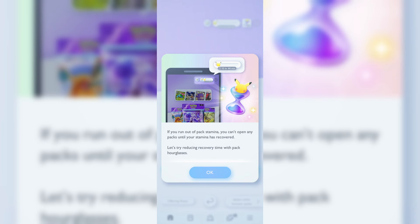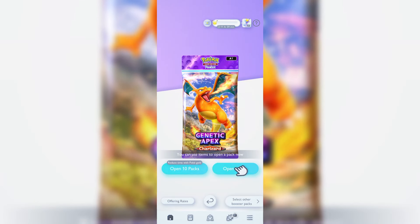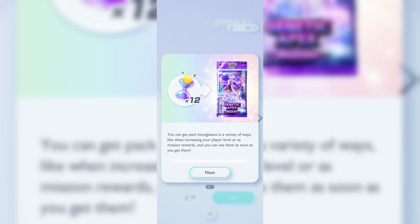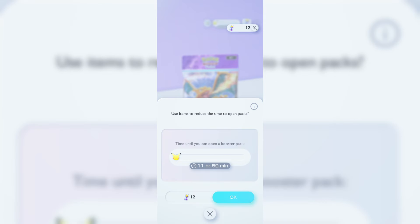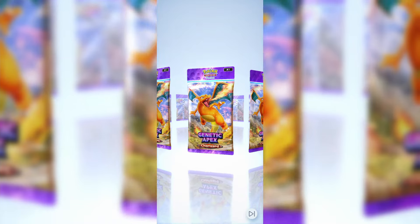There are multiple currencies in this game. Here's one — the Hourglass. Pokemon Pocket is set up so that you can open packs after a certain amount of time, usually 12 hours, or Stamina. The Stamina can be reduced by using the Hourglasses. I'm all out of packs for the day, but this is a great time to announce that you can open up more packs — an extra pack a day — if you buy the Premium Pass. They do give you 12 Hourglasses so you can reduce the Stamina and open up another pack. That's our fourth pack in the first 10 minutes.